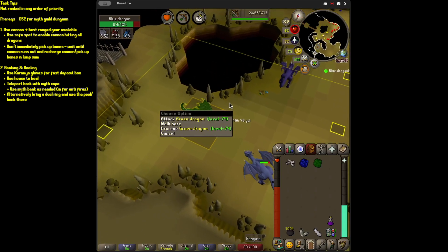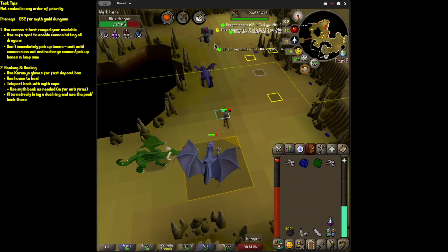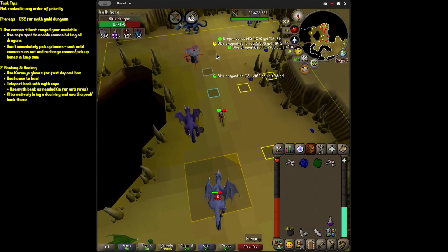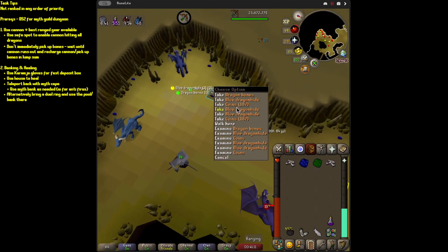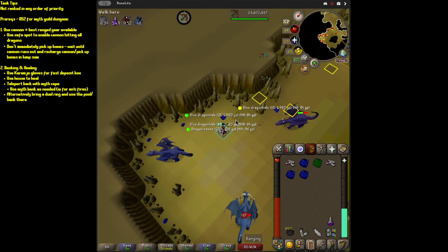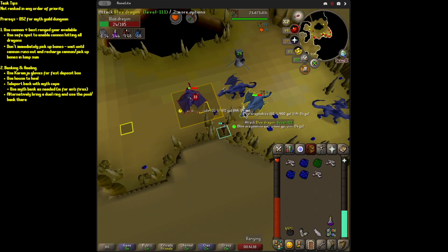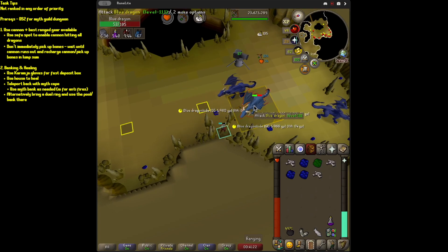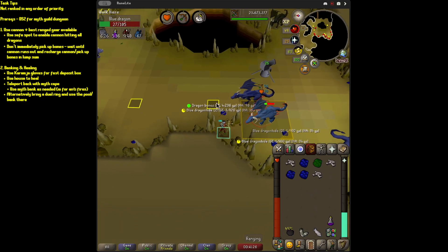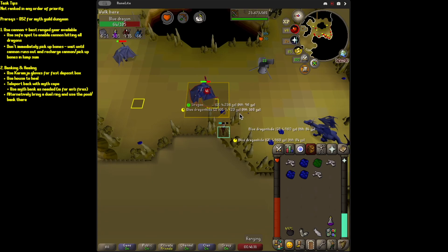I should be sipping this, otherwise we'll get torn a new one. Pick up our stuff. That's how I bank. I didn't actually go to my house that time — I'll show another rotation where I go to my house. I basically go to my house every two runs.